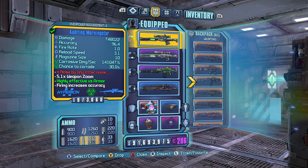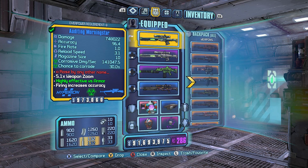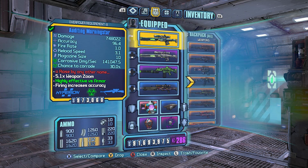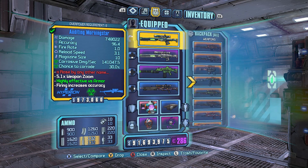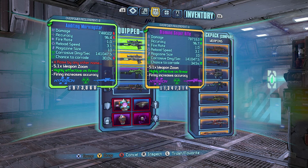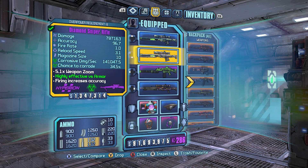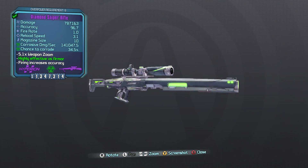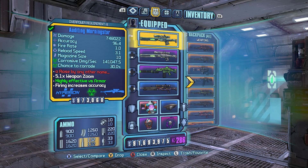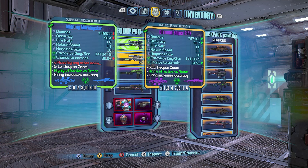The optional quest objectives are killing enemies with different element types — you had to kill 25 with each type of element, which I thought was kind of neat. Comparing it here to the Diamond Sniper Rifle, which is just a Hyperion sniper rifle made with a similar part setup — just the Hyperion chassis with the Maliwan barrel — and if you get that combination it's actually called Sniper Rifle, which I think is a pretty straightforward name.